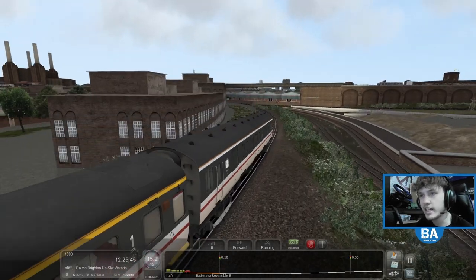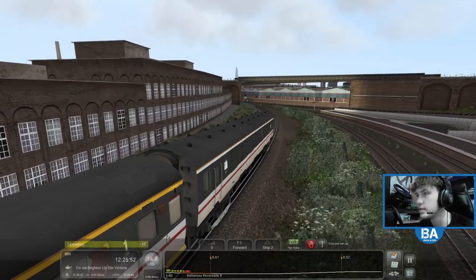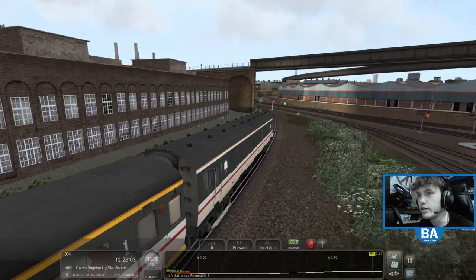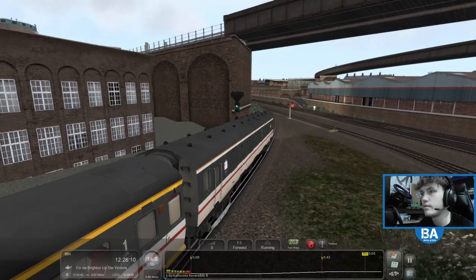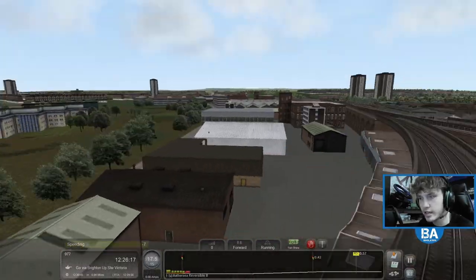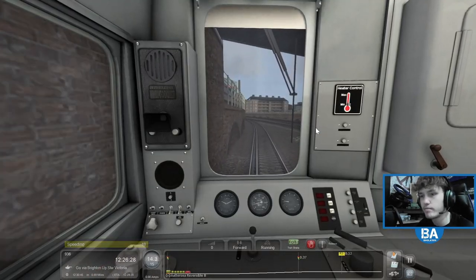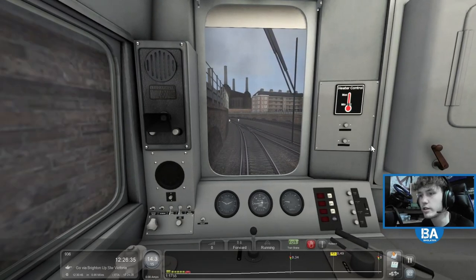We'll go under the Chatham main line in a second as well from Battersea Park. It's quite a peculiar journey — that's why I thought we'd do it again, plus I'm in the Gatwick Express mood so why not. We're probably speeding in the scenario, might be quite easy to get max points but we'll screw it up somehow. I was looking at the scenery and that strangely looking bridge which looked like it would collapse very easily — TS took away points for that!